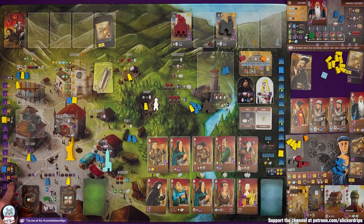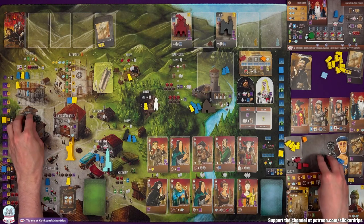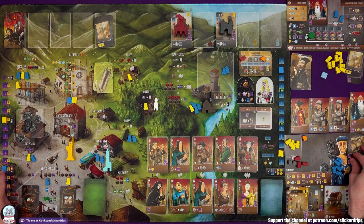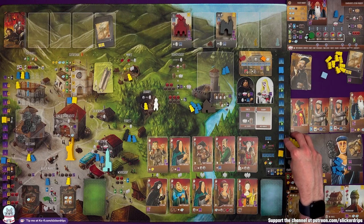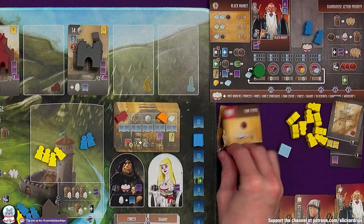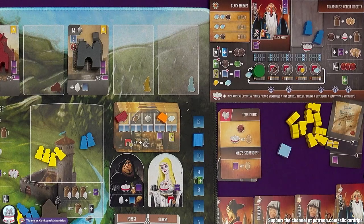I'm going to come to the town centre and arrest. It's just going to be two groups — I only have to pay for the first one that goes to the tax stand. I'm going to arrest from the forest, to get mine away from the negative consequences here, and arresting where the Profiteer is gets you a virtue. And I'm also going to arrest from the quarry, which you lose a virtue for. So no difference there.